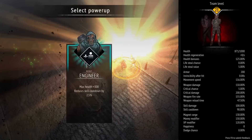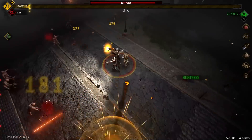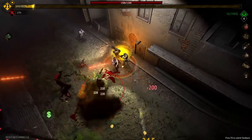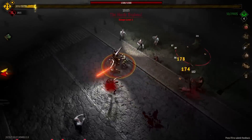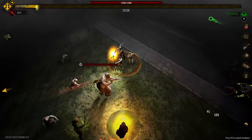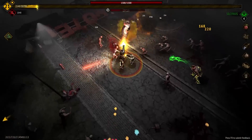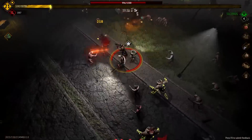We did the Engineer last time, let's get the Huntress — gets us a little bit of crit chance. We got her secondary weapons unlocked too. I think we have everybody's secondary weapons unlocked except SWAT's. Got the rocket launcher before 10 minutes — that feels pretty good.